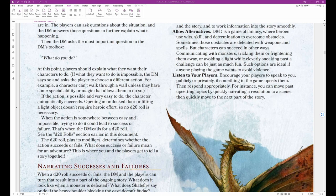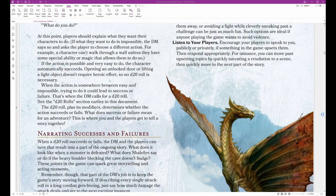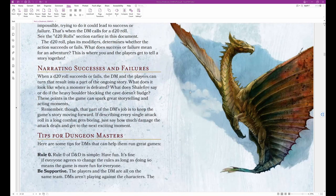Such options are ideal if anyone playing the game wants to avoid violence. Listen to Your Players: Encourage your players to speak to you publicly or privately if something in the game upsets them, then respond appropriately — for instance, you can move past upsetting topics by quickly narrating a resolution to a scene, then moving to the next part of the story.